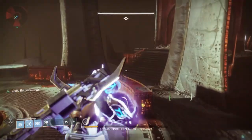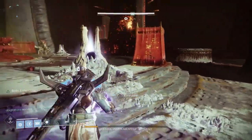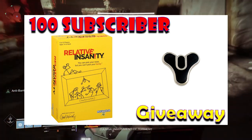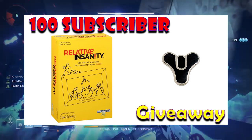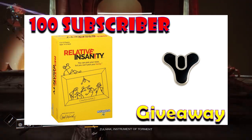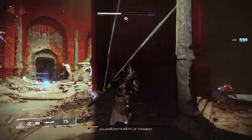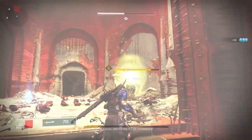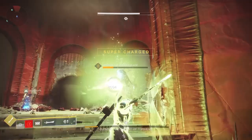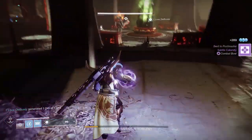Now let's get back to the offer I mentioned earlier. I really appreciate all the support — the channel has grown by leaps and bounds. To give back to the community, when I hit 100 subscribers I'm going to give away two items: a copy of the board game Relative Insanity, and a Destiny Tricorn Emblem that you can no longer purchase from Bungie, which also has an emblem code on the back. When we hit 100 subscribers, I'll post a video and randomly select a commenter from that video to win both items. If you have friends interested in this content or the giveaway, have them subscribe too.